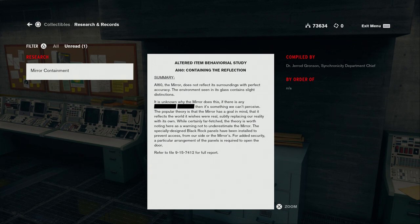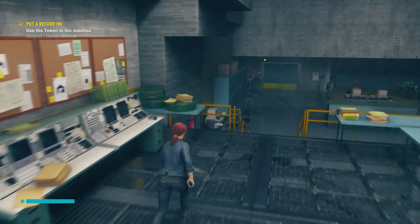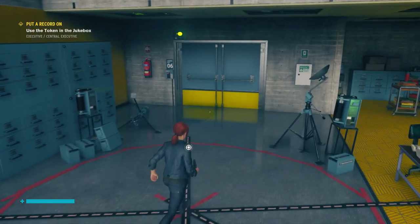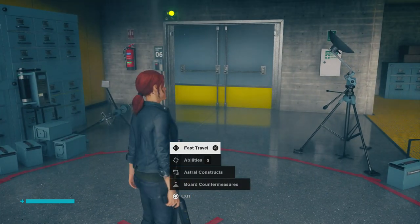So in order to access the mirror, we would need to arrange the panels in a specific way. We've got to solve a puzzle here just to get to the mirror, and then deal with whatever is inside. But that's going to be difficult. I'm not even going to attempt to do it in this video, so I'm going to leave it here, and I'll see you for mirror containment next time.